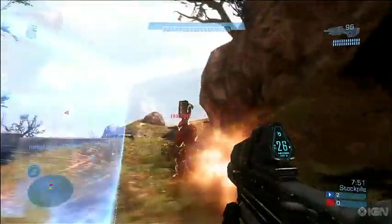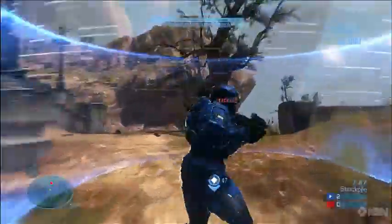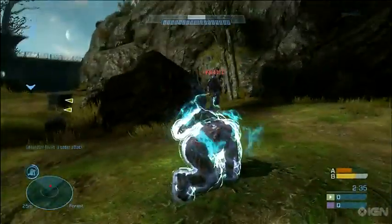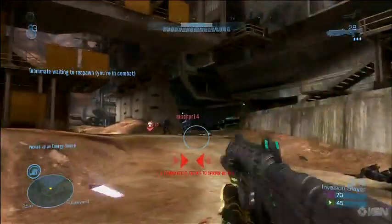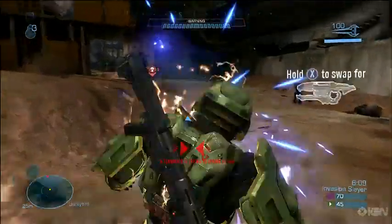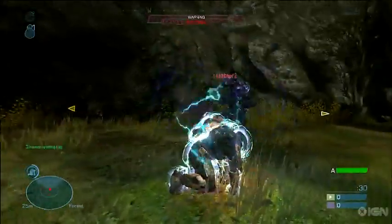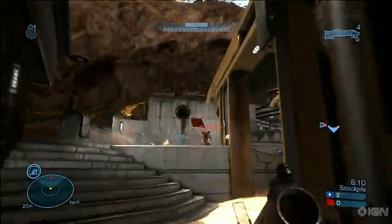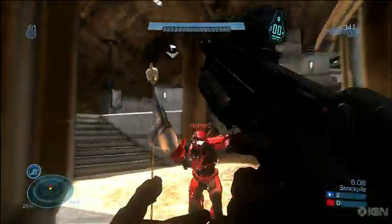Armor lock turns you invincible but you won't be able to move when you have it turned on. This ability is great for holding areas. If you can have three guys defending an area, make sure they all have armor lock but don't activate it at the same time. Have one person's ability run out and then have the next guy immediately trigger his — this drives attackers crazy. Also, once your armor lock wears off you'll trigger an EMP blast, which is great for taking down enemy shields. It's important to note that in Reach you can no longer do one-hit melee kills when enemies have full shields.